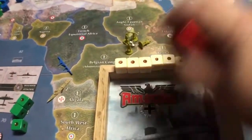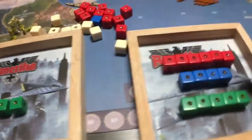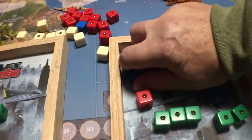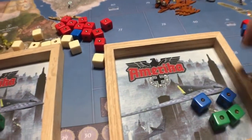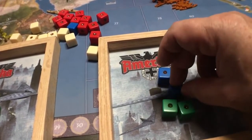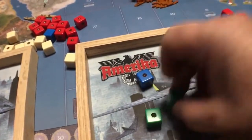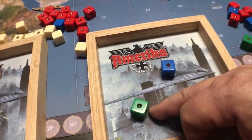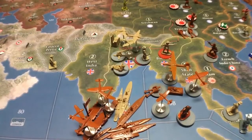Let's say you get down to: they've got two fighters left, and you've taken losses — keeping two bombers, a fighter, and a tank. Even if they hit two, you lose those planes and keep the tank. Then your tank takes over Calcutta. You're probably going to have more than one tank and one bomber left — it's almost guaranteed. The dice would have to be very, very bad for you not to take Calcutta out.